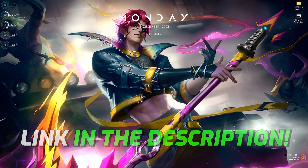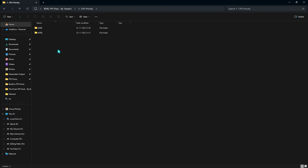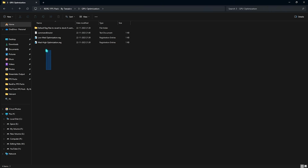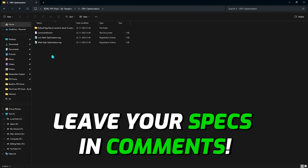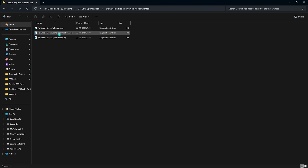The next step is the RDR2 FPS Pack — I'll leave a link in the description. Inside you'll find five folders: AMD and Intel CPU priority (run the one matching your CPU), RAM optimization presets (choose based on your RAM size — I use the 32 GB preset), and GPU optimization with low, medium, and medium-high options. Leave your GPU and CPU specs in the comments and I'll tell you which to choose. There are also default registry backups so you can revert if needed.